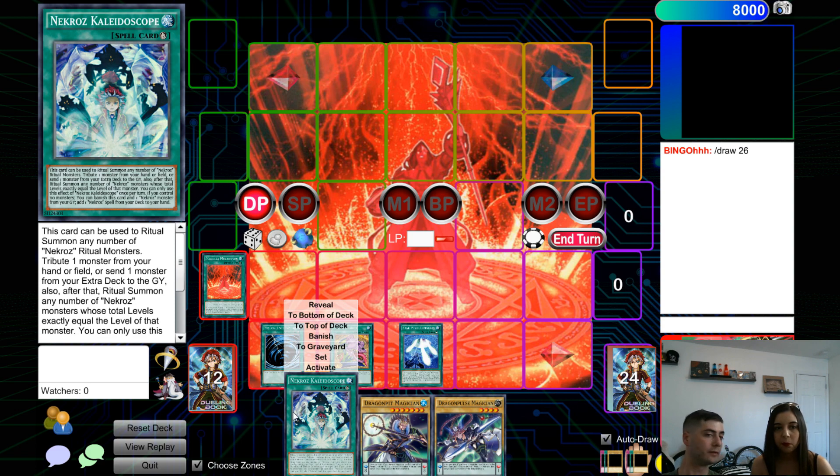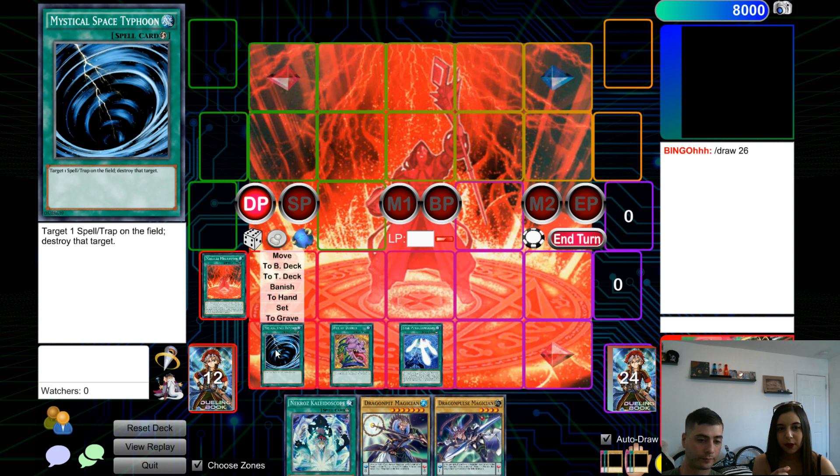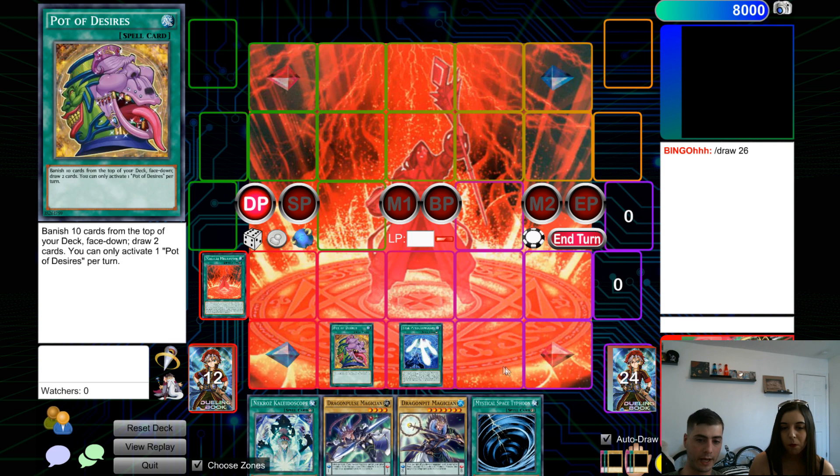Then there's a ritual spell — it's just for a specific type of monster; you have to use it to bring that monster out. Like the Blue-Eyes White Dragon? I do remember that from the show. Well, Blue-Eyes is actually a normal monster, but yeah — like the three-headed Blue-Eyes, you would have to play a card similar to this to bring it out.